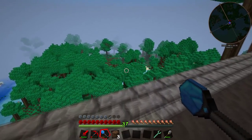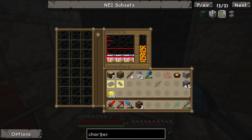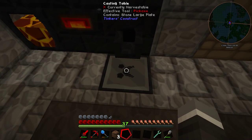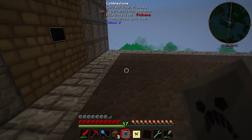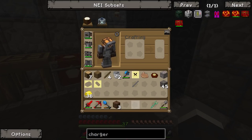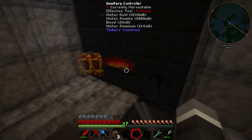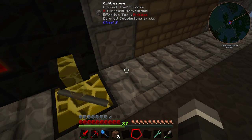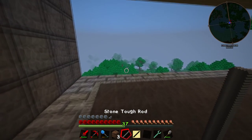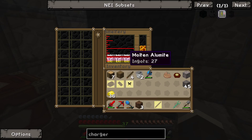Charged certus quartz will give us the option to make pure certus quartz crystals and all those good things, so we can start looking to get an AE2 system up for storage. The gold is done - we can throw the stone pattern away now. We've got that cast, now all we need is the tough rod cast. Making sure the gold is at the bottom - done. Now we move our molten alumite to the bottom.